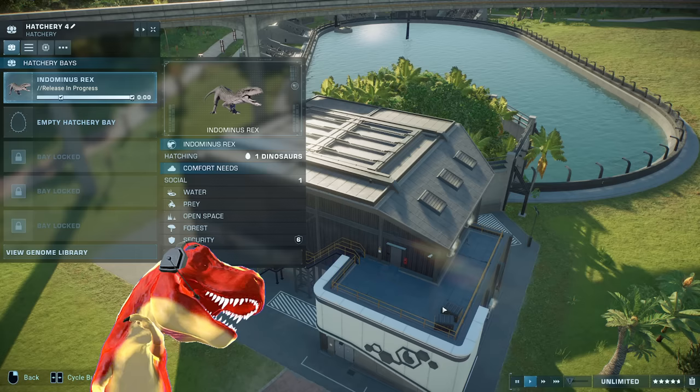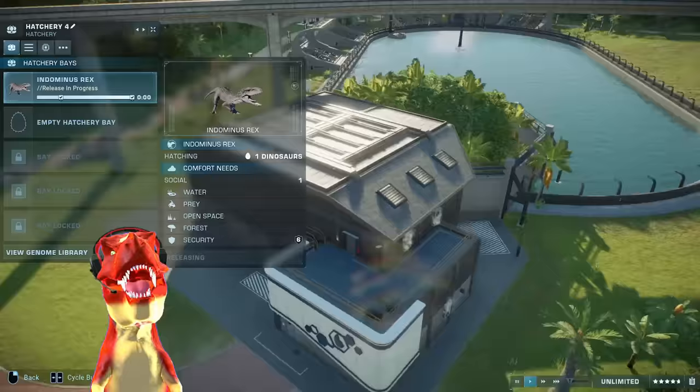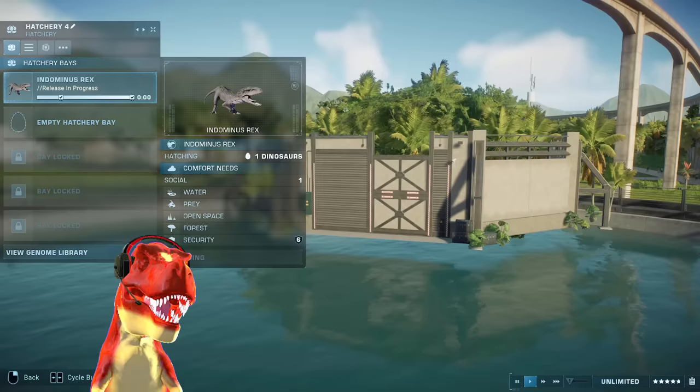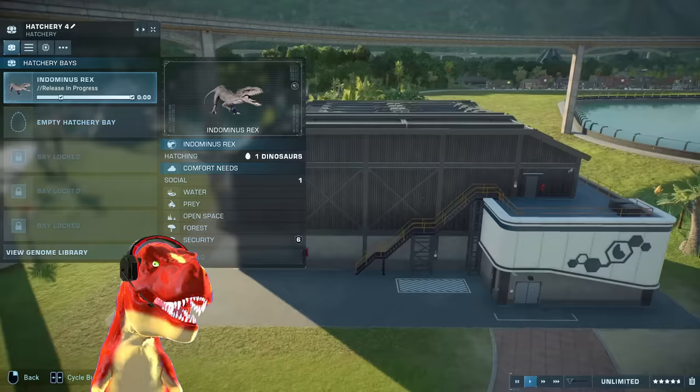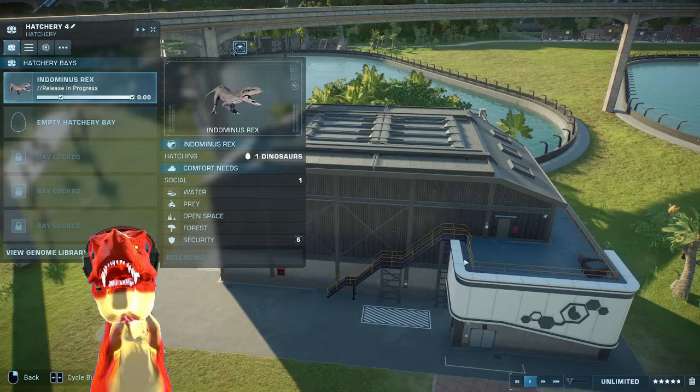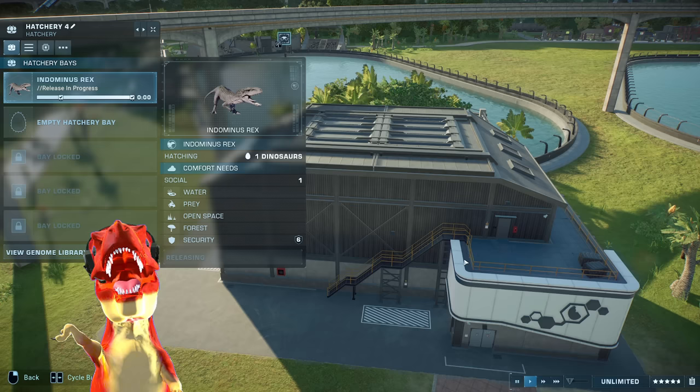Even the Mosasaurus didn't seem bothered. We're just gonna have to wait until this Indominus Rex decides to go out. Hopefully this one will not sink. Otherwise we'll just buy this Indominus Rex some floaties to put around its arms to let it float — that would be funny to see, wouldn't it?